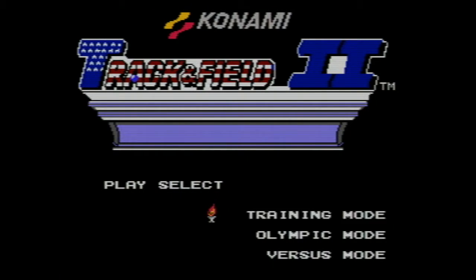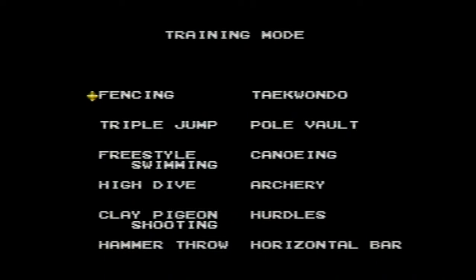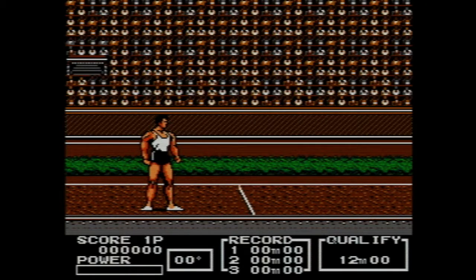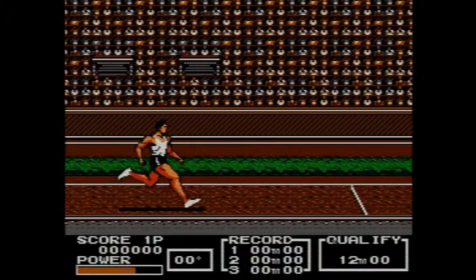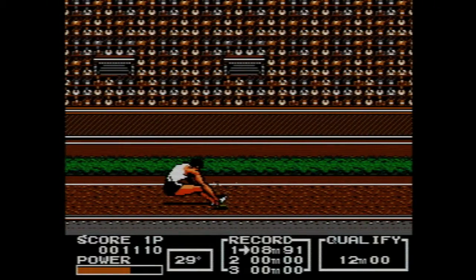I'm not sure if there's any other events we haven't covered yet — let's double check here. I know we did the high dive, the freestyle, canoeing, archery, fencing, the clay pigeon, hammer throw, hurdles, horizontal bar, taekwondo. I'm not sure if we did the triple jump. Let's see what that's about — I know we did it in the original Track and Field, but not this one. Well, maybe we did do it in this one. This is looking a bit familiar. We'll just give it a go and see how it goes. Yeah, we did this one — I remember now.